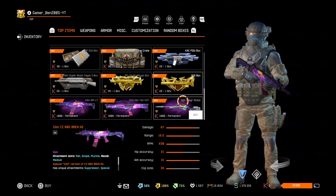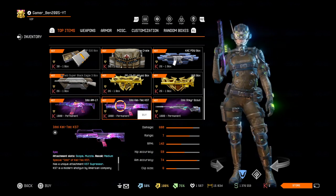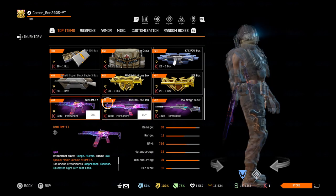Only if you can still keep up with them, like the short versions for example. Then we have the idle AM17, the idle Caltech K7 shotgun, and the idle Stair Scout. This one is pretty ugly — I don't like the skin on it. The other ones are way better, in my opinion.